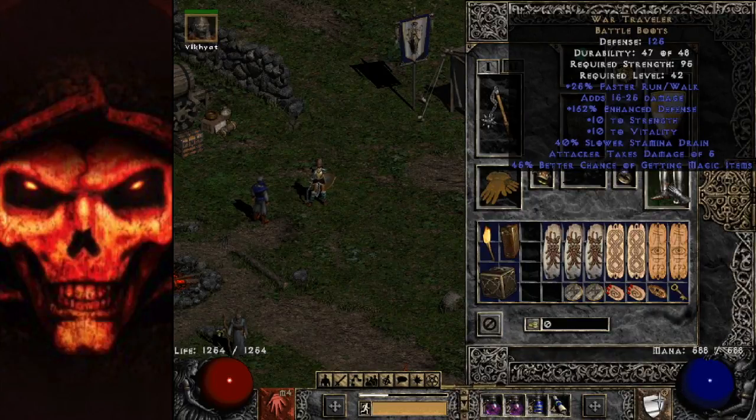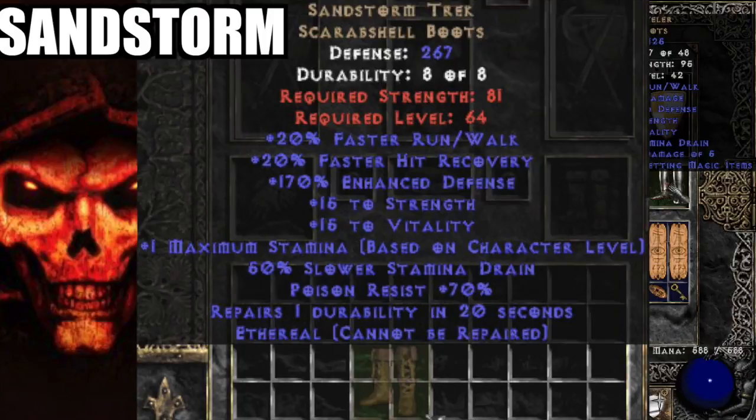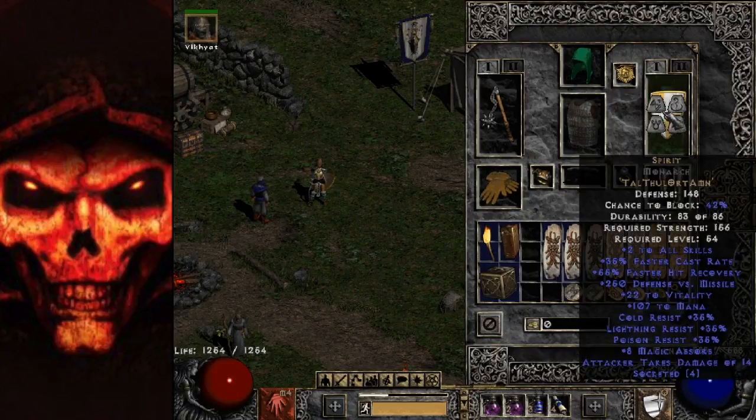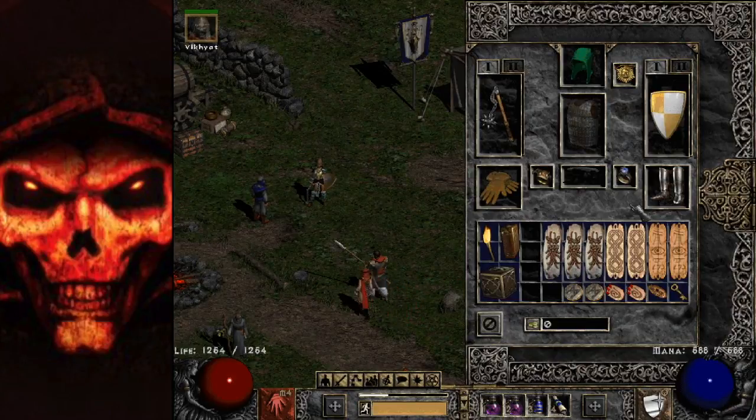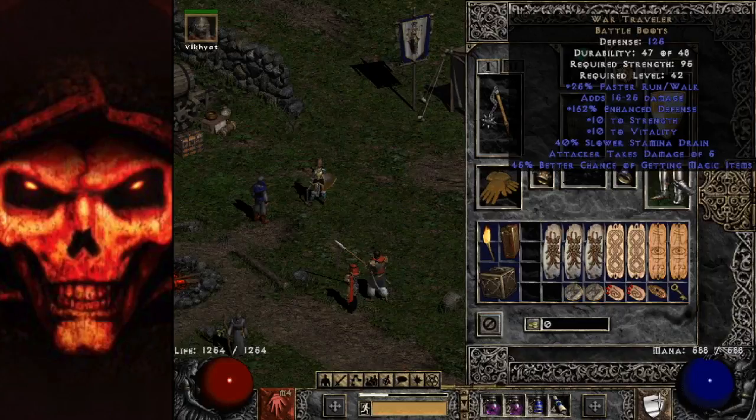For boots, War Travs are my preferred piece — they give strength, vitality, and magic find. Don't have War Travs yet? Sandstorm Treks are really good, with fast hit recovery. Paired with your Spirit shield's 55 FCR you get 20 more from the Treks, getting you close to the 90 hit recovery breakpoint. Other than that, rare boots work fine — just look for faster run/walk, fast hit recovery, resistances, or magic find. Boots are very interchangeable for this build.